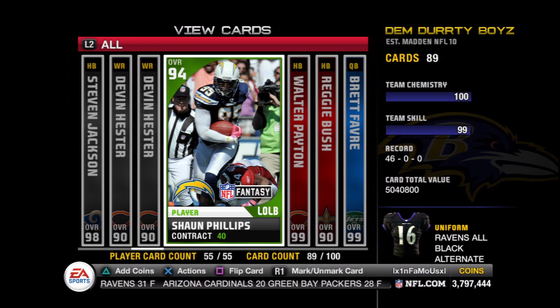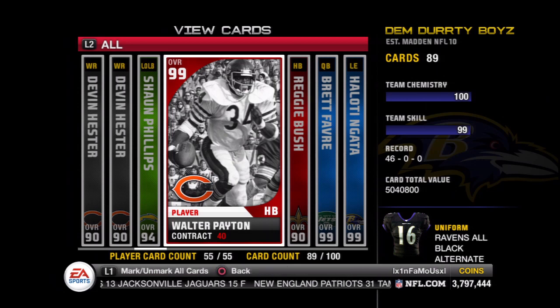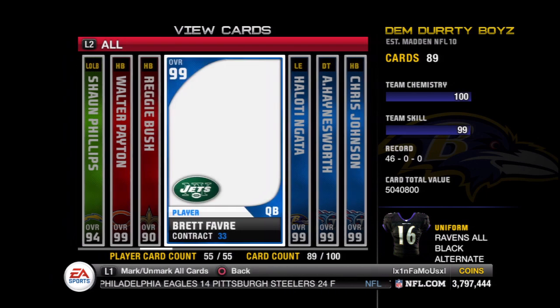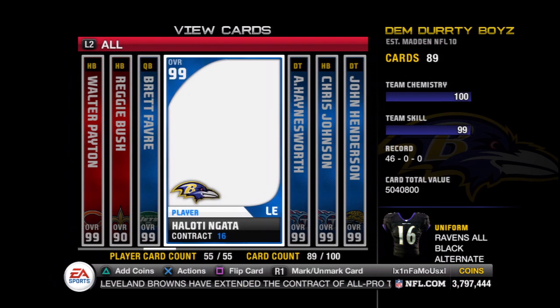Once I make sure these codes work, I'll go ahead and post them in the description for you guys, but more than likely I won't find out until the 30th. I have no idea who all you get with this code, it may end up being just Maurice Jones Drew and a couple Stadium and Coach cards. If you guys remember, they did this last year, and each different bag entitled you to a different pack of cards.